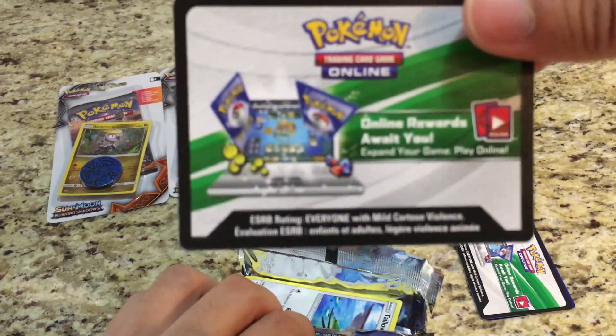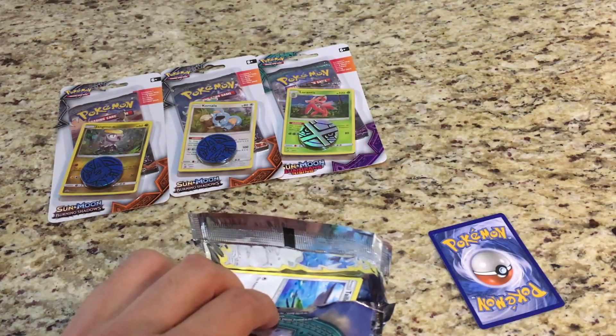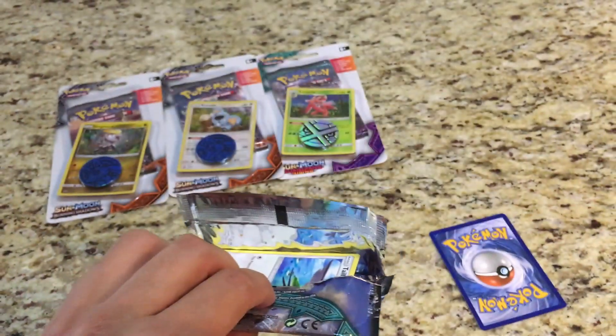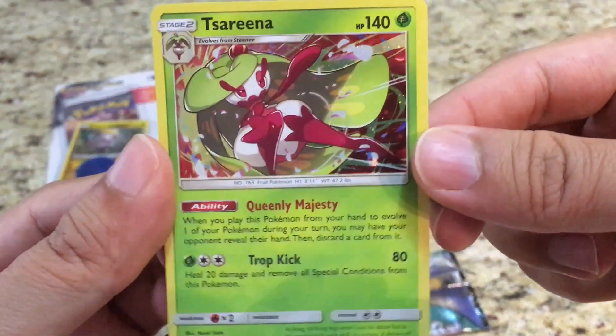Oh, that's nice — a white code card. It's always good. Alright, there you guys go, giving you guys that one. So make sure you guys go check that out. Should have shown you guys the card first — the Serena card, pretty nice.